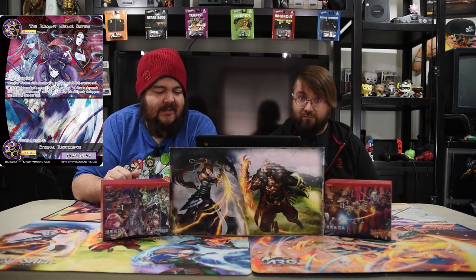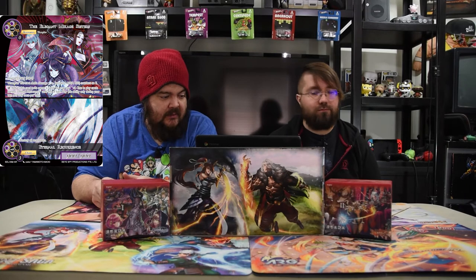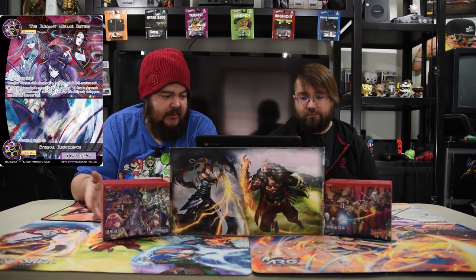Next up is the Elegant Makage Sisters slash Eternal Recurrence. It is three black for the Makage Sisters, a 9/9 with flying, drain, and vein. Whenever this card deals damage, put two counters on it. Pay zero: return it to your hand, and then you can pay a black and three less to play Eternal Recurrence. Eternal Recurrence is two black and three: destroy all resonators. You swing in with her, then you bounce her, and then play her to kill the board. That's what you're doing.